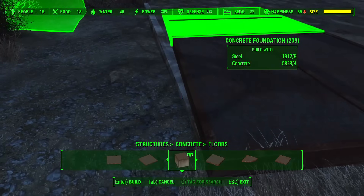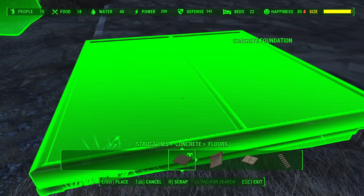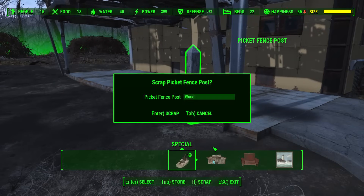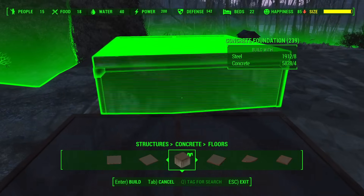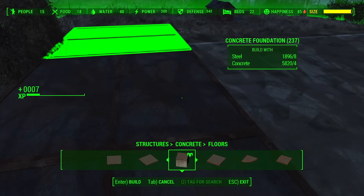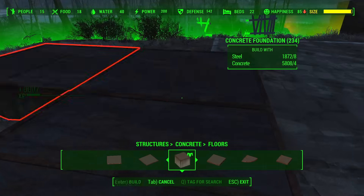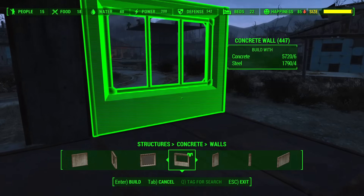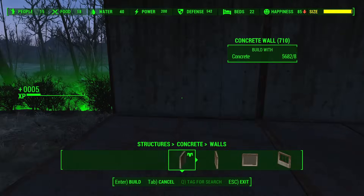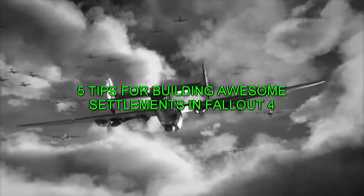Even today new players are jumping into the world of F4 and discovering the possibilities of settlement builds, but it might not be readily apparent how to best utilize the workshop. That's why today I'm going to show you some tips to help create unique and realistic looking settlements in Fallout 4 without the need for mods, console commands, or exploits — though no judgment if you choose to use them. So grab a can of cram, crack open an ice-cold Sunset Sarsaparilla, and relax as we show you five tips for building awesome settlements in Fallout 4.